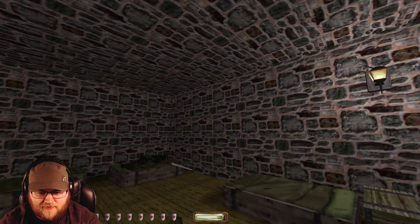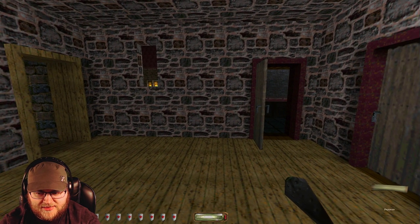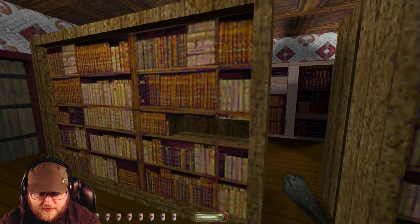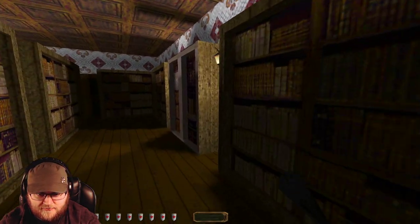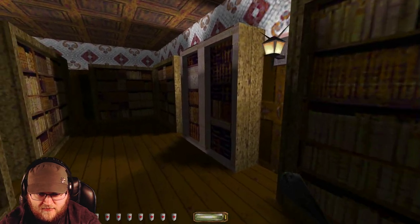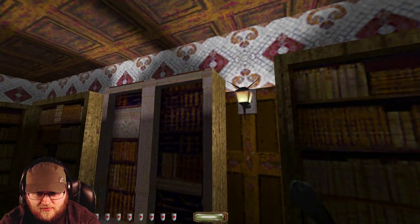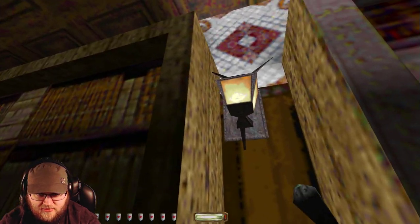I have three more health potions — that's actually not bad, considering how few I tend to use. Here's the library. In harder difficulties, there would be a scroll here telling me of some other optional thing. I know for a fact there's like a secret entrance or something around here. I distinctly remember entering this room from this wall — it could be that bookshelf, but I don't know how to open it or where it goes.